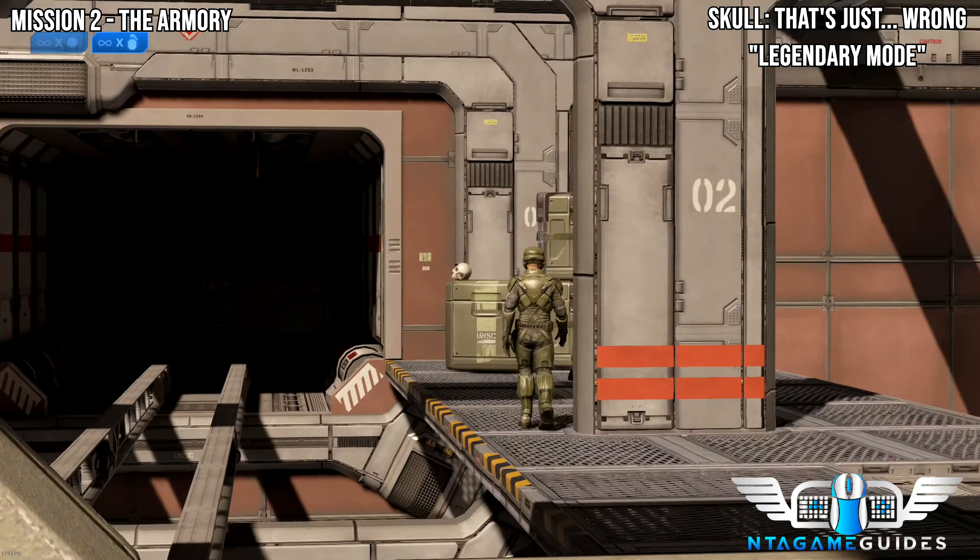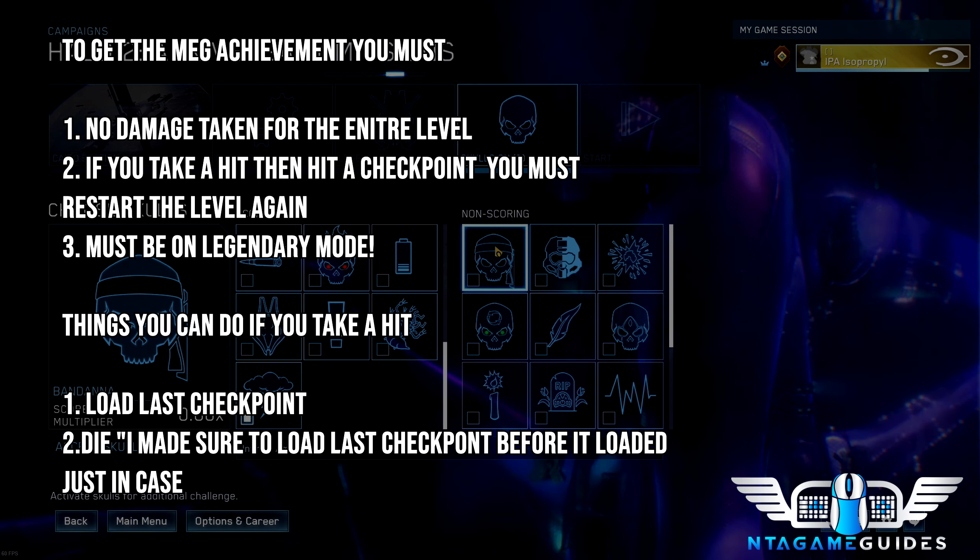The next achievement we're going to work on is called The Return of the Meg. Even before we start, make sure you have these on: the Thunderskull skull on Legendary Mode. I'd recommend having the Bandana, the Scarab and the Envy. And also to get this achievement, you have to take no damage.